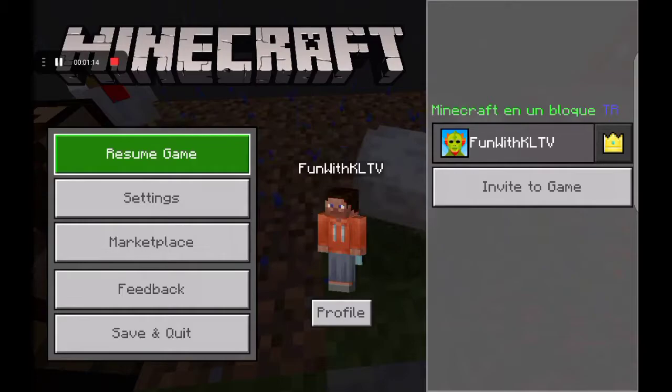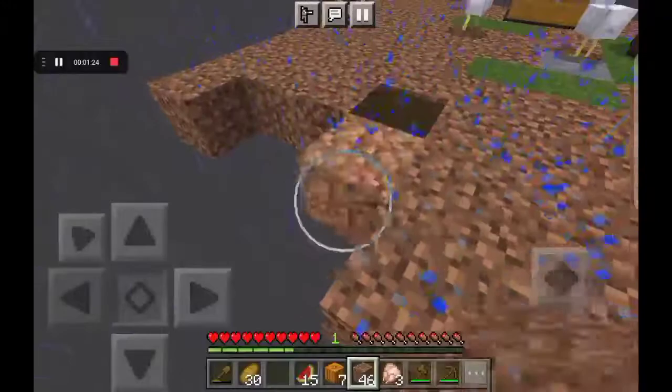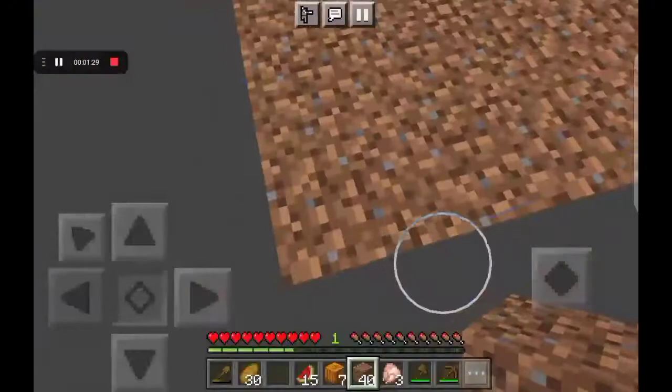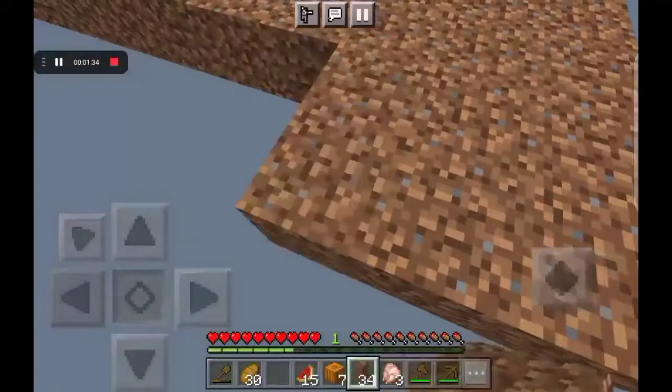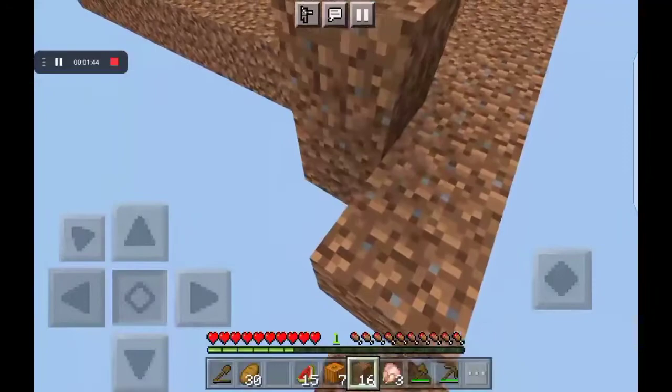Let's just remove this. I'm trying to make sure no creepers will spawn — that will just kill all the animals here, yeah, that would be a problem. Let's just expand this for now. Why does it keep going to the settings? I don't know why. Never mind, let's just go here and expand this with the dirt, because right now it's very small.